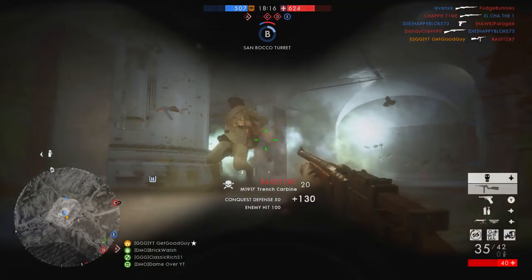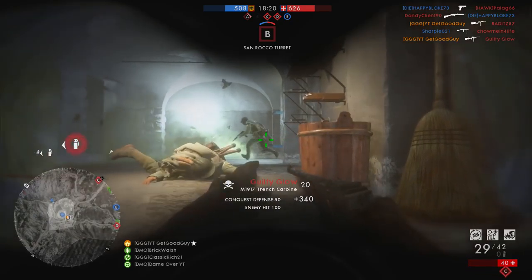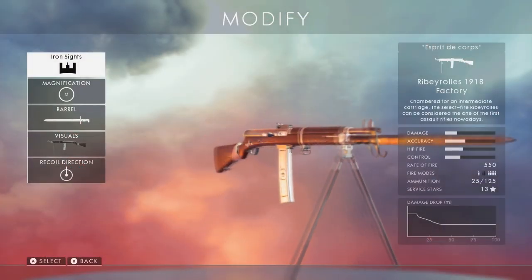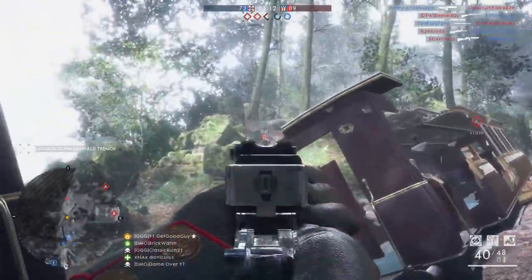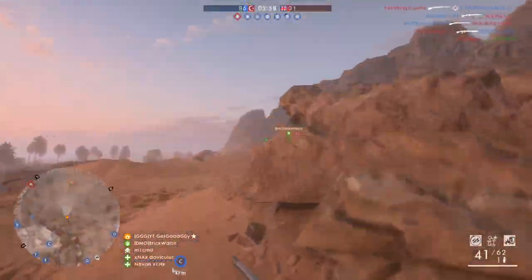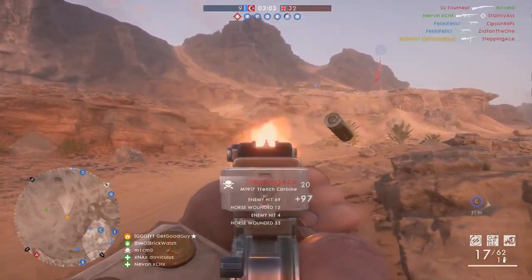Most of us are aware of just how dominant medics can be at a variety of ranges these days, so finding ways to compete with them when you're using another class is vital. Obviously, when playing Assault, you can go for the almighty Ribé-Rollé for great range capability, but there is also another option — the M1917 Trench Carbine, a weapon that sees very little usage.